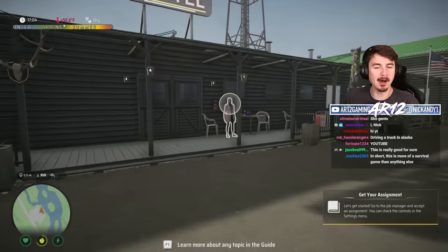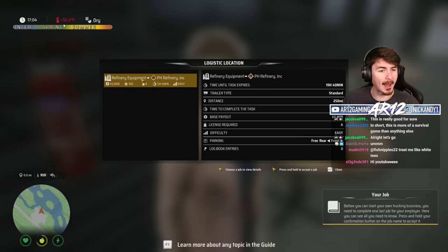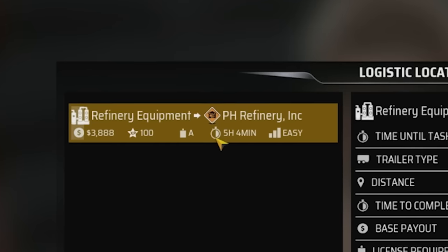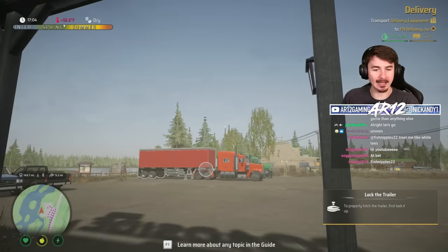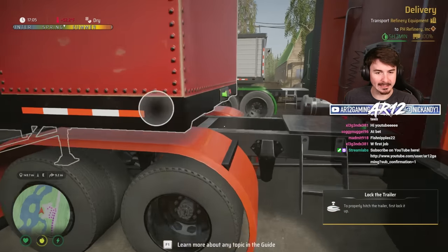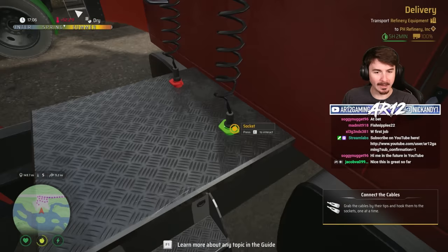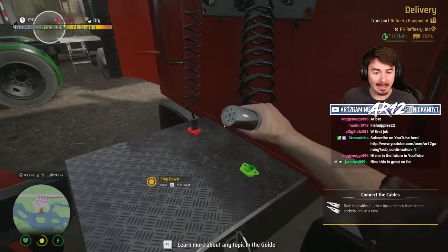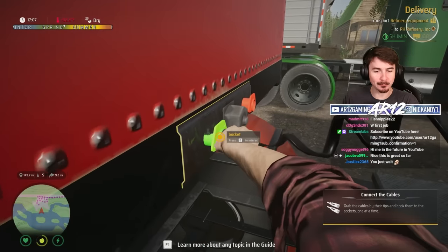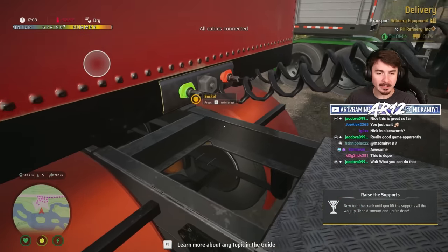Welcome to the roadside motel. So this is my first trucking job. I have to take refinery equipment from somewhere to over there. It's going to take me five hours to do. This is my truck. I actually really like how you have to get out of the truck and do everything. Wait, I have to connect the cables manually? This is what I have to do in my real trailer, and it's very annoying every single time.